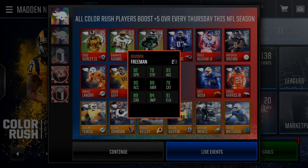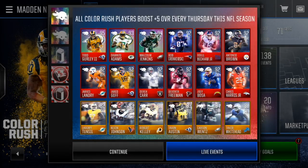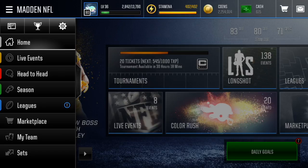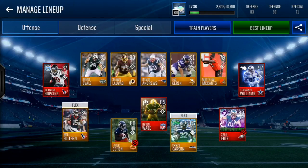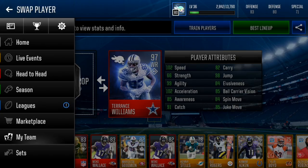We've got Odell Beckham and Devonta Freeman — these cards are amazing. Landry is a little bit slower. I'm still sick, so that's why I probably sound really messed up right now — super stuffy. This is gonna be more of a shorter video, not gonna be a 10-minute rave video like I always do. These players are boosted pretty high. On my team I do have one of these heroes — I completed it. We've got Terrence Williams. I boosted him up to a 92, so boosted him five levels up, and with the 97 overall he's got 102 speed, 66 strength, 99 agility, 102 acceleration, 91 catch, 98 jump. Just a ridiculous, godly card.